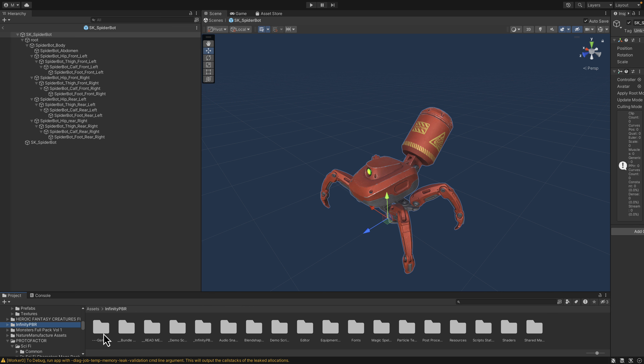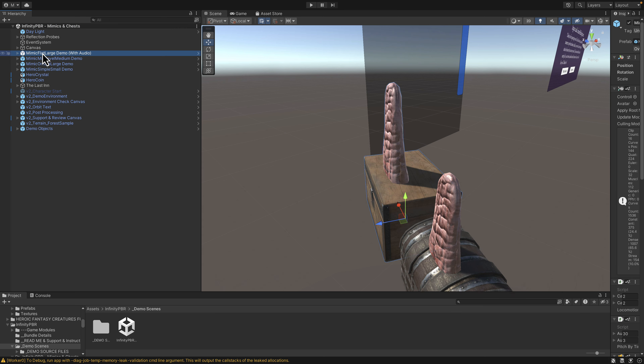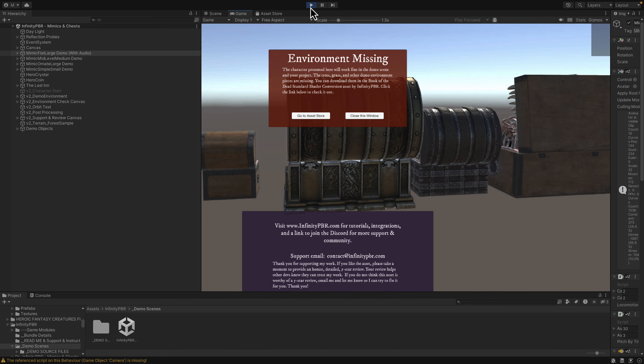We've also got Infinity PBR, who've shown up in previous bundles. This one comes with the Mimic from their monster pack. A Mimic is a common character — basically a chest. You can see that is a Mimic right there. We'll go ahead and watch it animated to get an idea of what they're capable of.